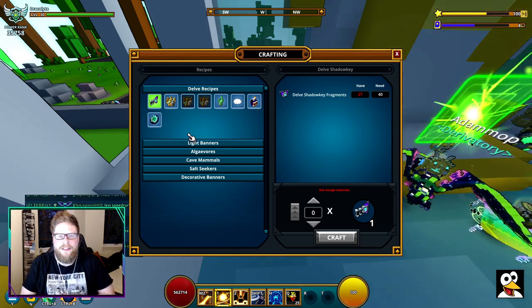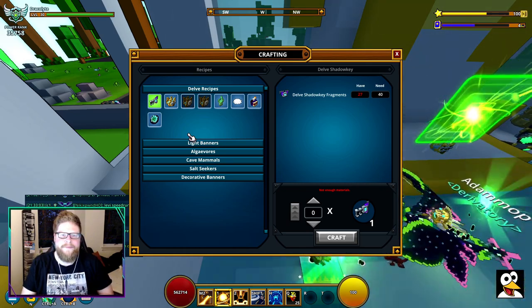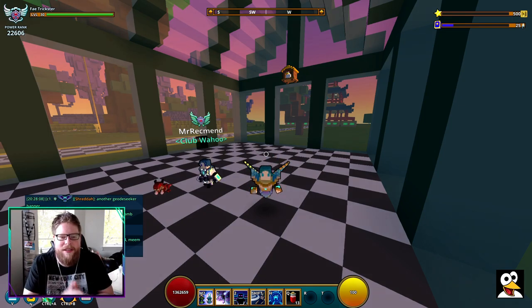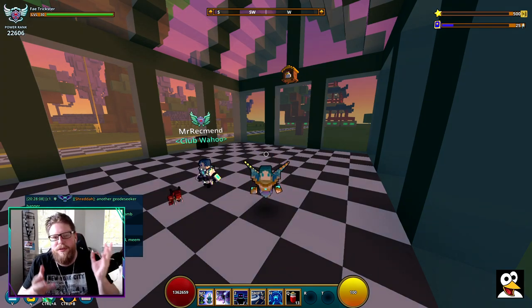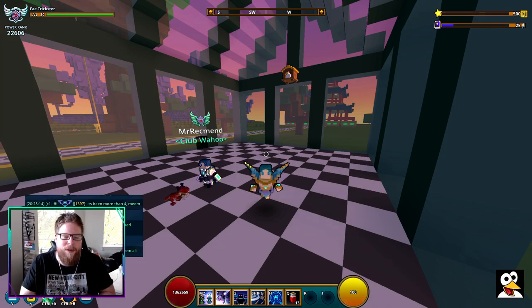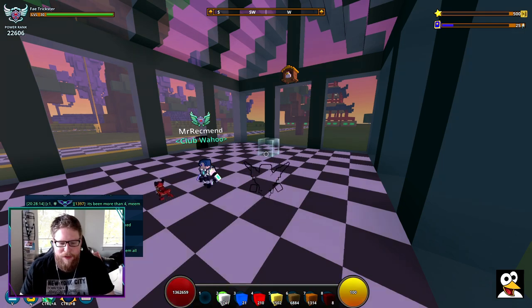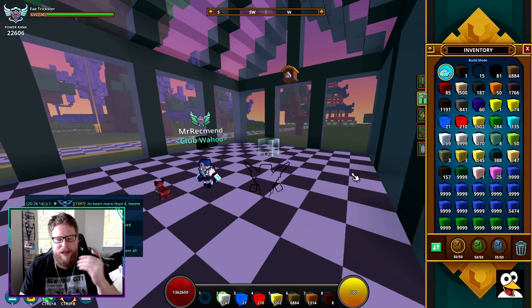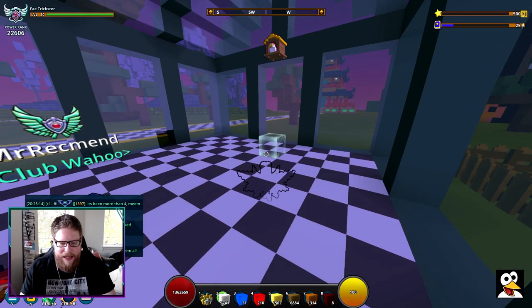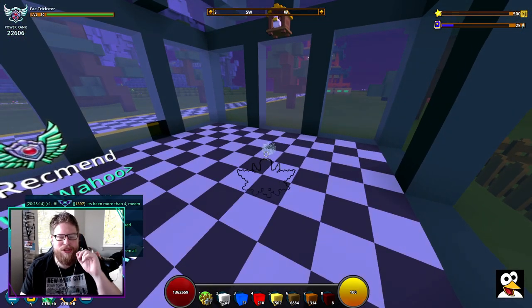Alright, we're now in the club world. I don't think it specifically has to be the club world to place the private delve — you can do it wherever you want. I've got Wreck here, one of my moderators on Twitch and Discord, to help me demonstrate the trick with a lower-level character. To start, go into build mode, place the gateway down in your bar, select it, and the character you sign up with determines the starting level.